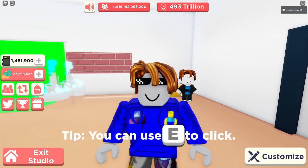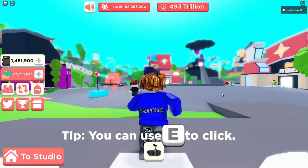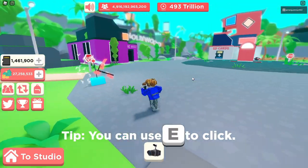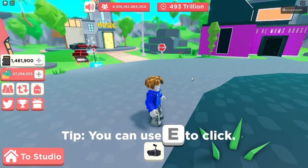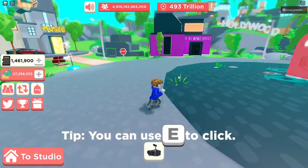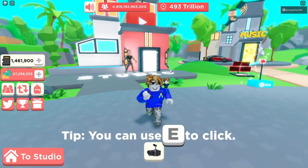Hello guys, welcome back to another video. Today we're playing YouTube Simulator. Four days ago they updated the game and added this new potion update where you can combine two play buttons to make something two times better, so you can take up less space in your studio. We're going to be creating the water plaque — I never created this before — and I'm going to be showing you how to make it. I can't make the classic one right now since I only have three cups.